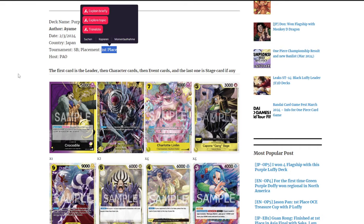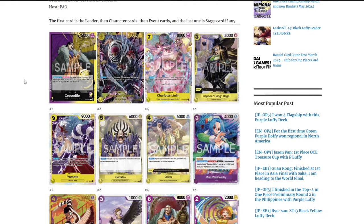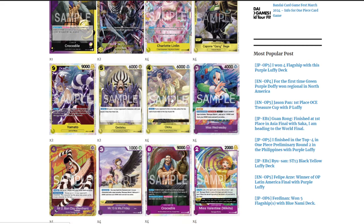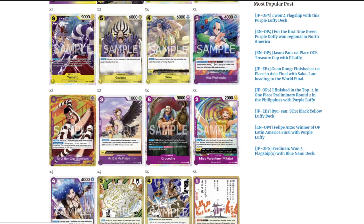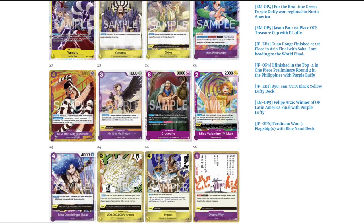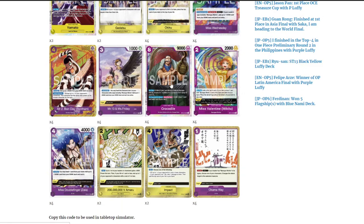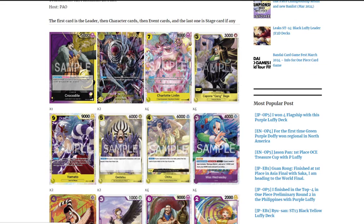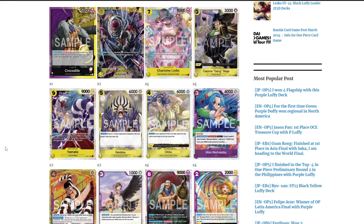This is the most basic EB01 decklist for Crocodile — it has been first place at an event in Japan. You're looking at two copies of Katakuri, four copies of the seven-cost Big Mom, four Gedatsu, two Yamatos, four Kikunojos, four of the new Miss Wednesday, four of the new Mr. 2, four of Miss 13 and Miss Friday, four of your boss monster Crocodile, four of the search card Miss Valentine, four of Miss Double Finger, two Amados, two Impact or Reject, and four of your Okama Ways.